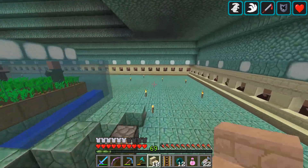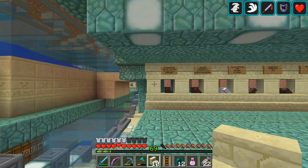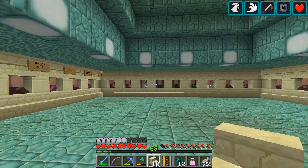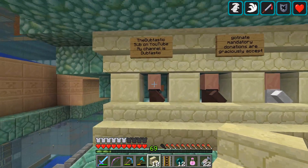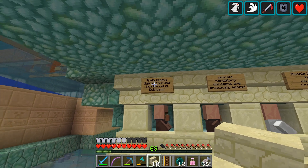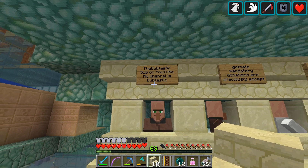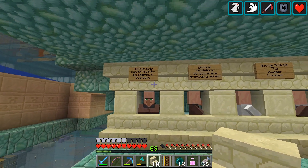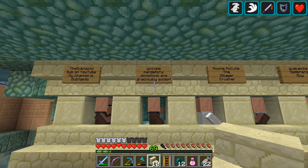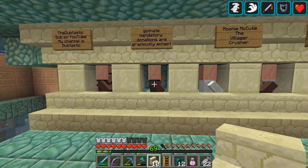I want to go over here to finish things off - I put up those patron signs and I want to go ahead and acknowledge my patrons. We got some signs up. I did eight today. Maybe do this wall next time and then carry it on until we get caught up. Today we have Dubtastic - he's a toolsmith and his sign says 'Sub on my YouTube channel.' So search YouTube for Dubtastic and you'll find his channel. We got Got Nate over here - he's got the joke: 'The mandatory donations are graciously accepted.' It's a little bit of a joke from our streams, playing off the derp thing last season. He's got a toolsmith.